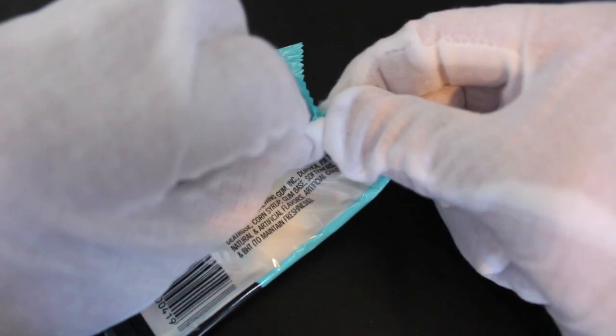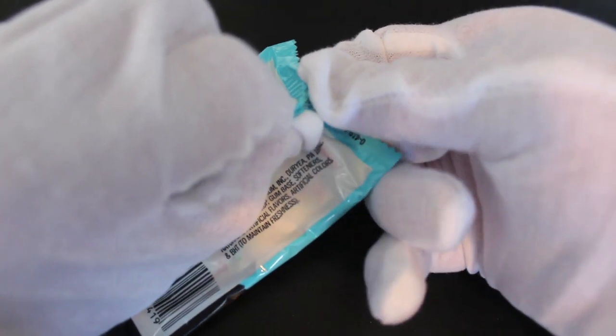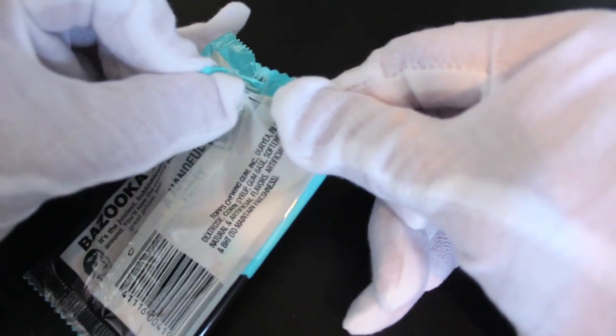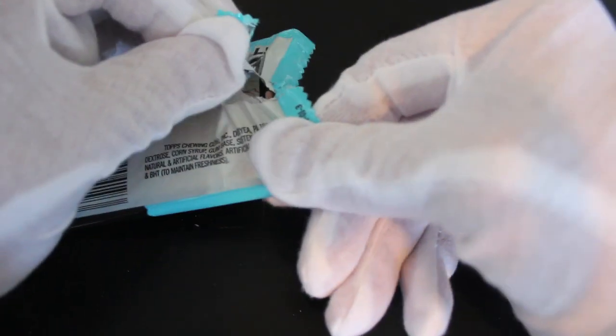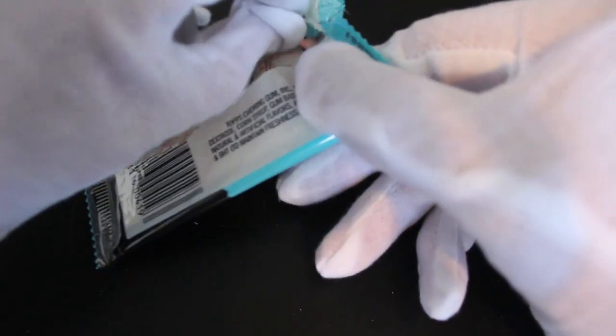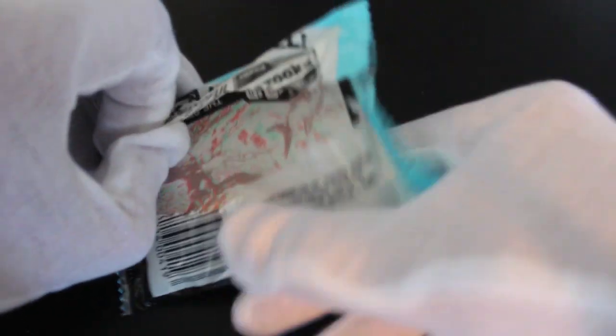I don't know if I'm gonna be able to get into these very easily because it's a bit of a tricky pack. Let me see what we can do. Yeah, I've ripped it already. I might just cut this one open — no, we'll get in this way. I can see straight away we've got a bit of gum poking out with a card there.